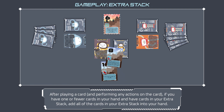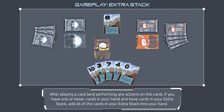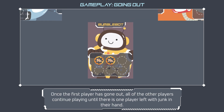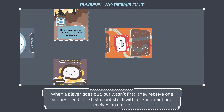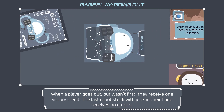After playing a card and performing any actions, if you have one or fewer cards in your hand and have cards in your extra stack, add all the cards in your extra stack into your hand. After playing all the cards in your hand, if your extra stack is empty, you've gone out. If you're the first player to go out, place two victory credits on your junk bot card. Once the first player has gone out, all other players continue playing until there is one player left with junk in their hand. Players who go out but weren't first receive one victory credit; the last robot stuck with junk receives no credits.